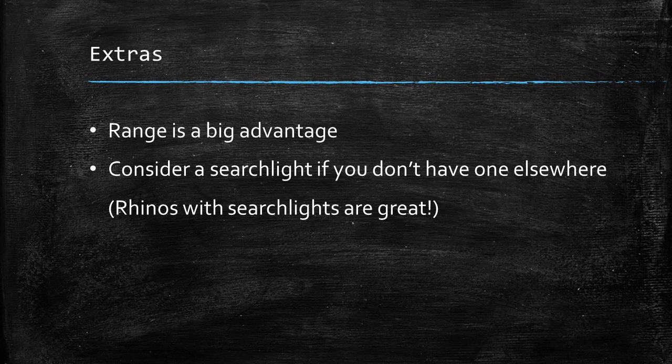Do consider a Searchlight on this if you don't have one elsewhere in your army. The worst thing is to spend 300-400 points on a tank and have Night Fighting meaning you can't shoot anything with it — your opponent might just choose Night Fighting so you can't shoot them on the first turn. For the sake of five points, if you haven't got one elsewhere in the army, do consider putting one on this unit. In most armies, Rhinos with Searchlights are great — using them as a Searchlight machine to find stuff for your other tanks is just a great thing to put in your army.